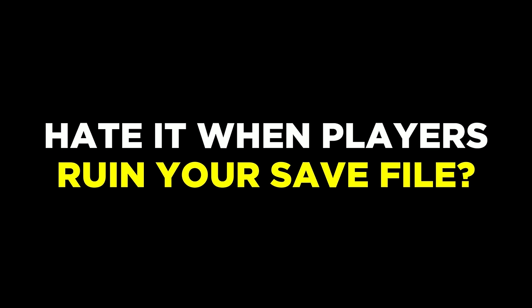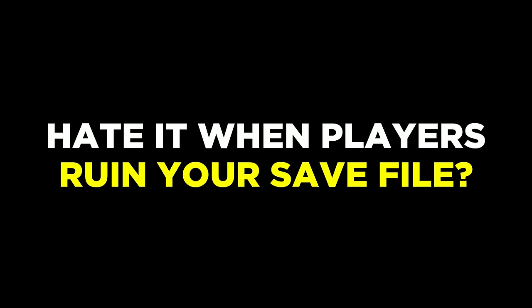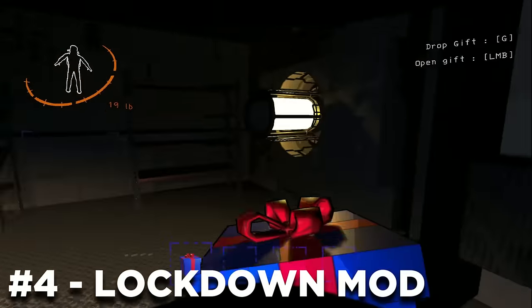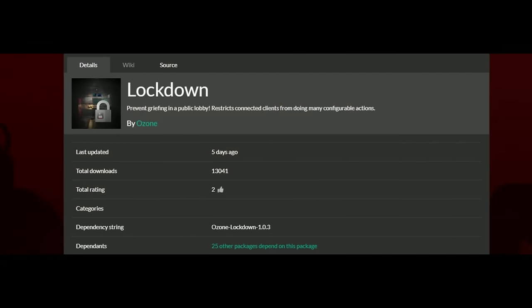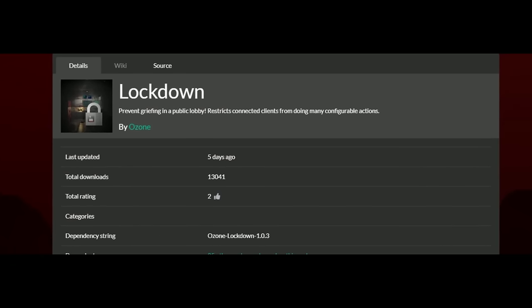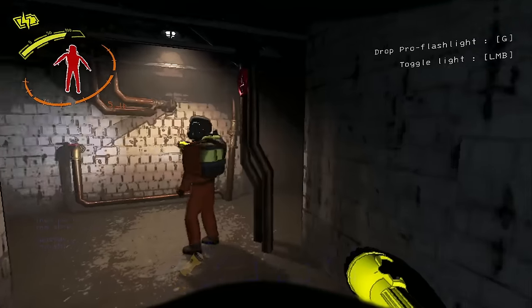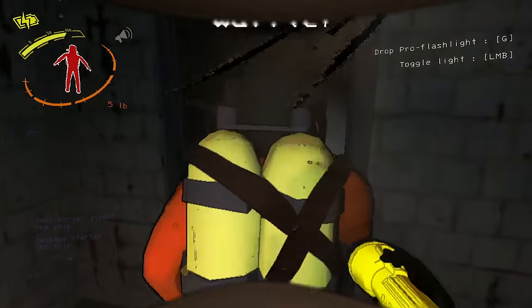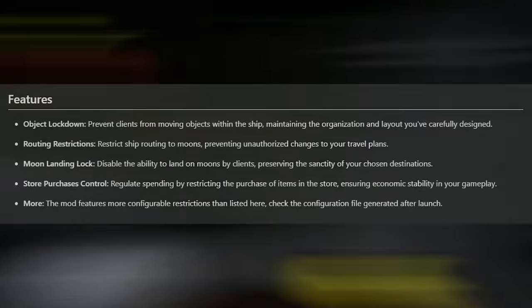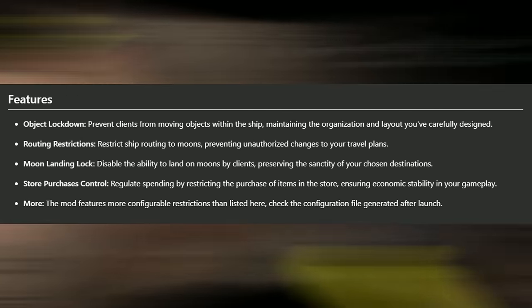As a host, do you hate it when people mess around with your save file? You can try out the Lockdown mod. This is a very simple mod which allows the host to regain full control of their save file, designed to prevent griefing and maintain the integrity of your save by disabling access for other clients in your lobby to perform certain actions — such as object lockdown, which prevents other people from moving objects within the ship.